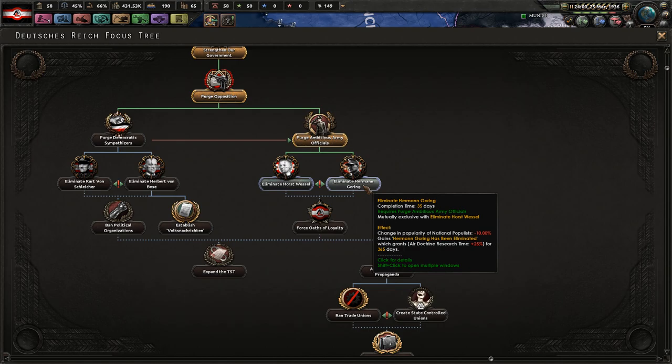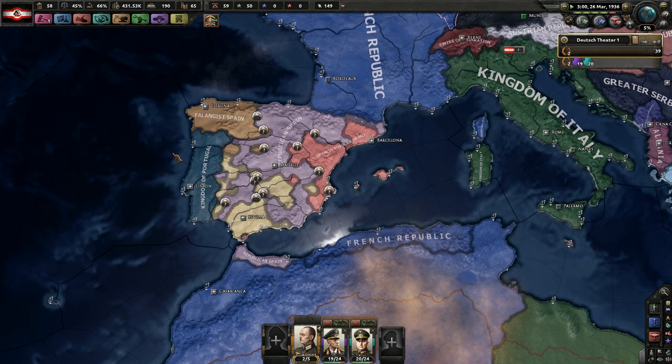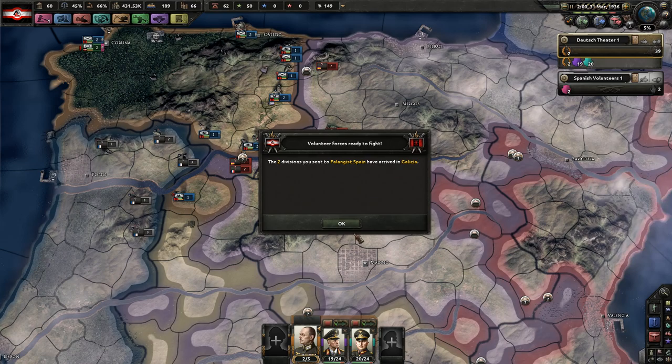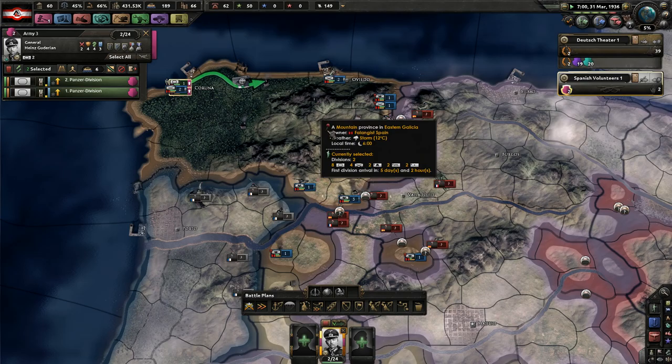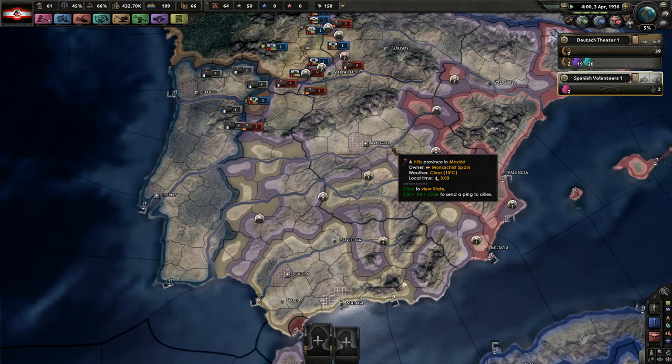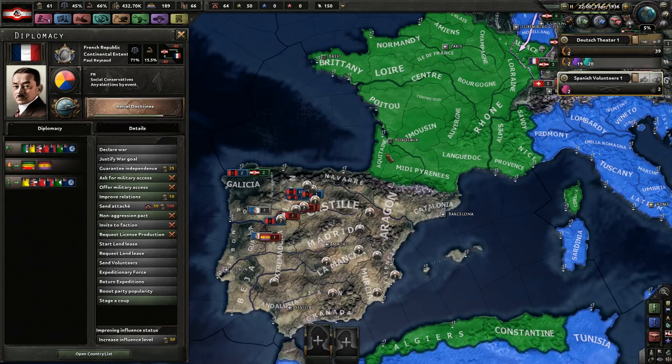We're going to purge Göring — National Populist support goes down by 10%, but they only have 13%, so it doesn't really matter. Our tanks should arrive and then we'll try to push to Madrid. We're here now — we've got to push our way to Madrid, Barcelona, and Sevilla. These are the three major cities. We're going to go down to speed 4 while we're actually within the Civil War itself.